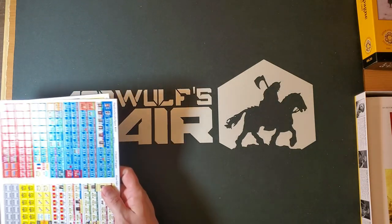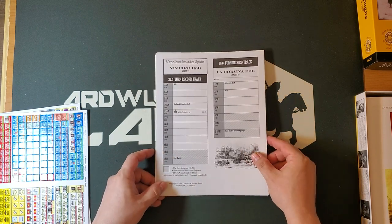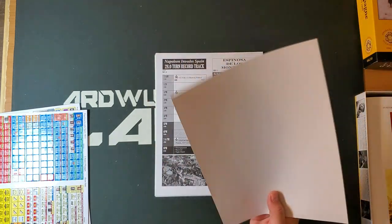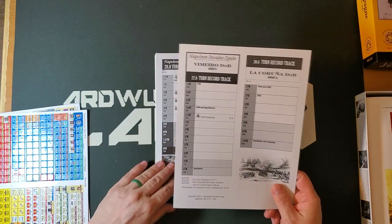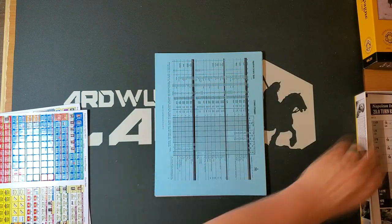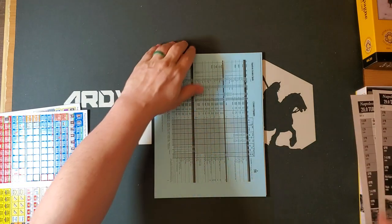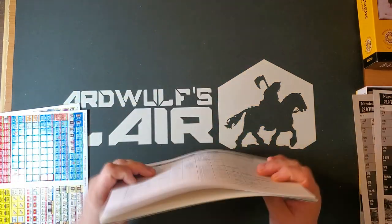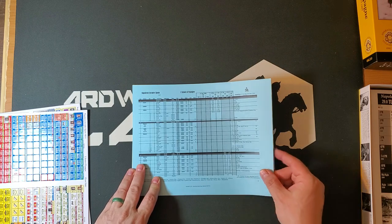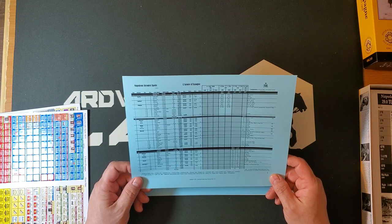Let's do the counters last. We have all kinds of displays and tracks and stuff like that. We have the turn record tracks, single-sided for Vimiero, for Espinosa, for Tudela. La Coruña's on the first one too. And then we have these setup cards. The print's really small — so if you have super bad eyesight it's a little hard to read, but it's clear.